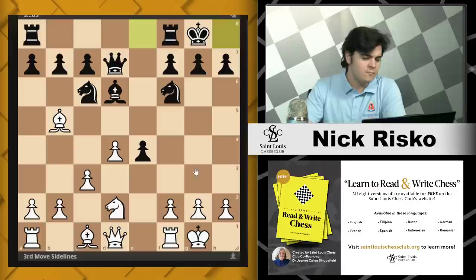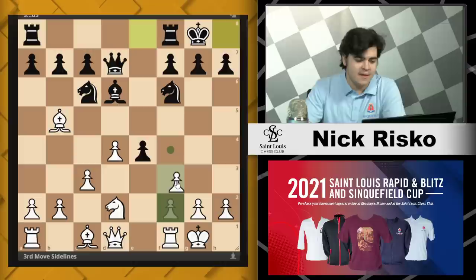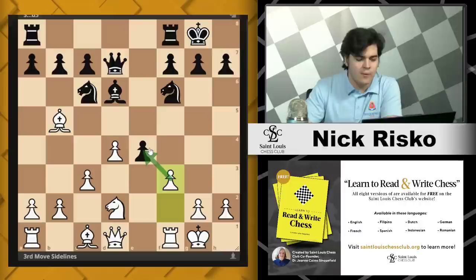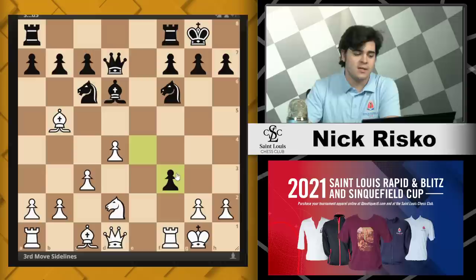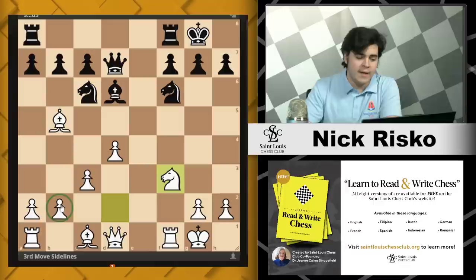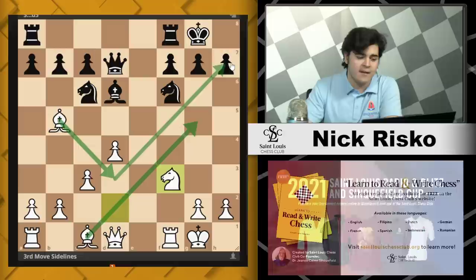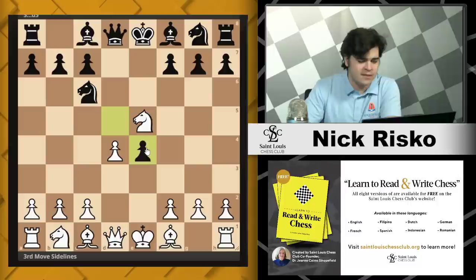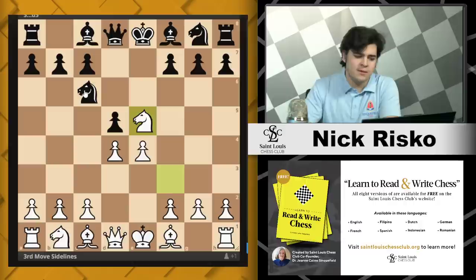Now white has time to play knight d2. After Black castles, one key idea white should remember is that they can play f3 — we've been told time and again never to play f3 or f6, but here it's actually a good idea to chip away at whatever center control Black has left. If they take, which is probably the best decision, white can recapture with the knight and has a nice space advantage in the center. The bishops are open, this other bishop can drop back pointing at the kingside, the knight's ready to hop in — very natural moves for white.